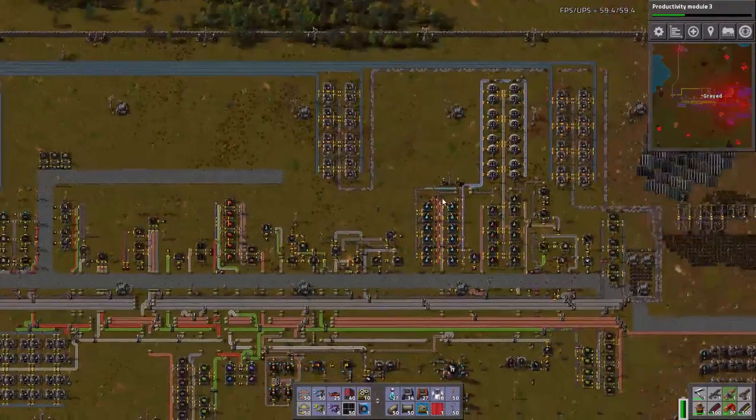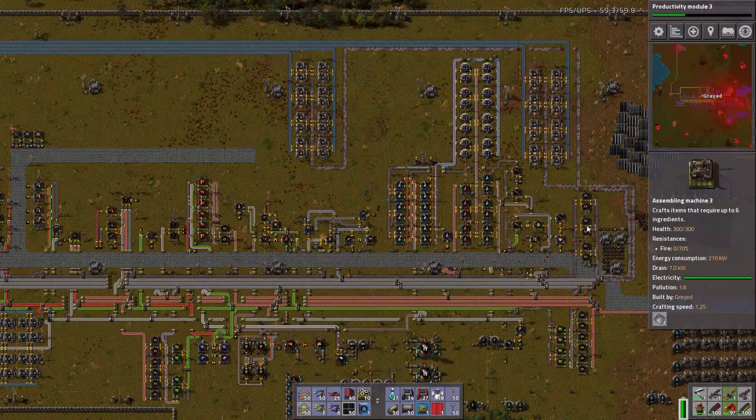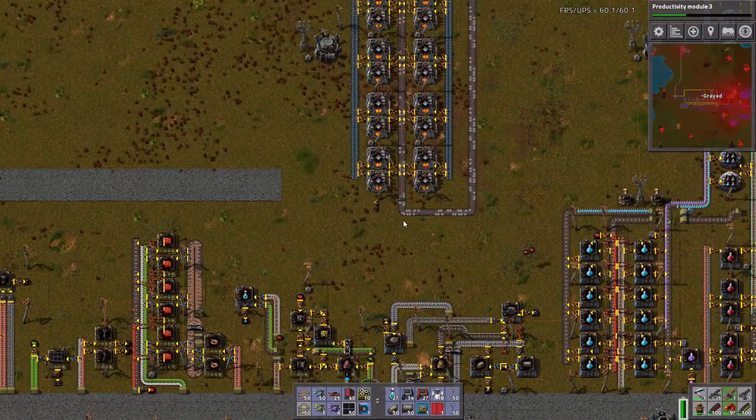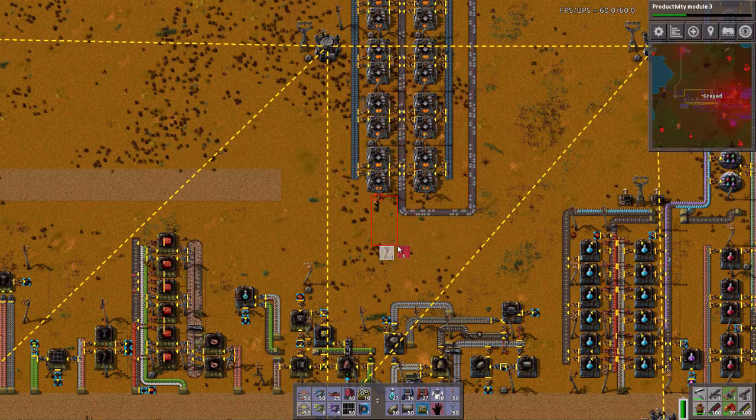Welcome back to Factorio. I'm taking a look around the factory and I noticed that my gear production is slowed down again because I don't have enough iron feeding into here. I need more iron smelting, which is kind of insane. I think I can cram a little bit more into here, so let's see if I can do that.